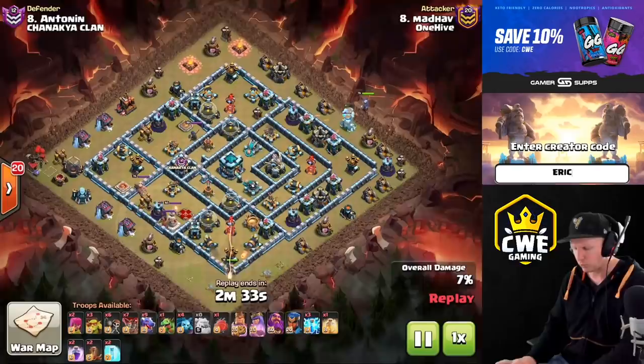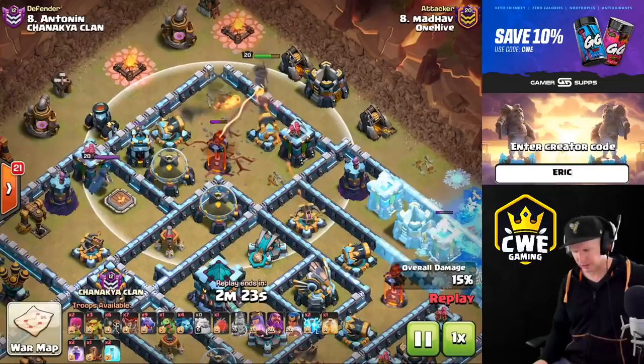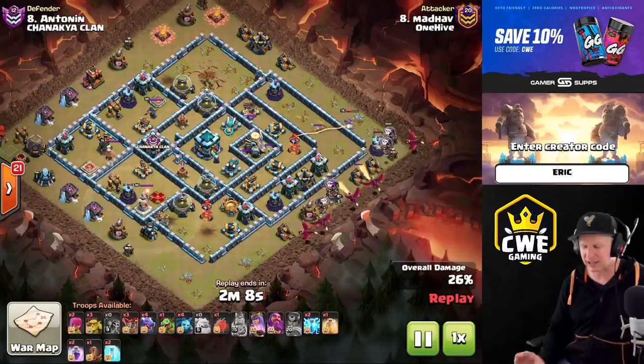What do we do? We put one zap and one quake to go hit a multi-inferno. That means when the Royal Champion goes in, even if it's a single inferno, her ability can chain through and take down an inferno - it one-shots it. That is the key thing: it softens up those buildings just enough that the Royal Champion ability can one-shot them, and then you take out the entire compartment.